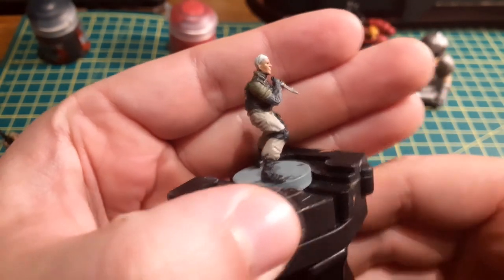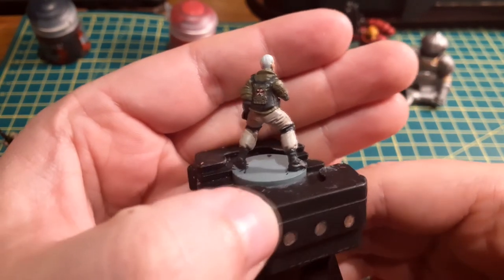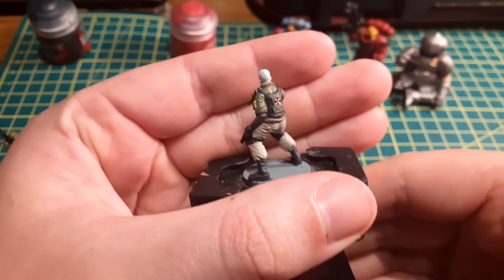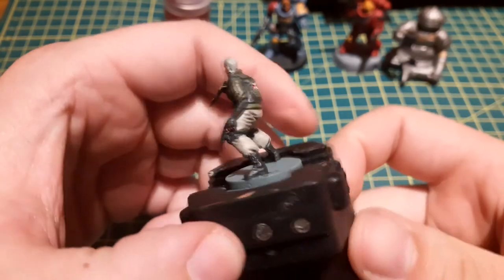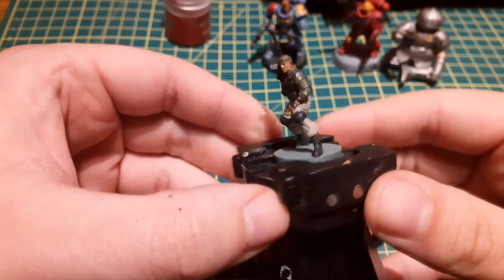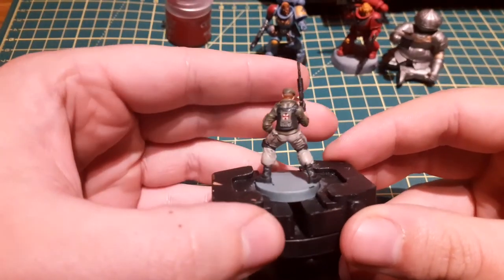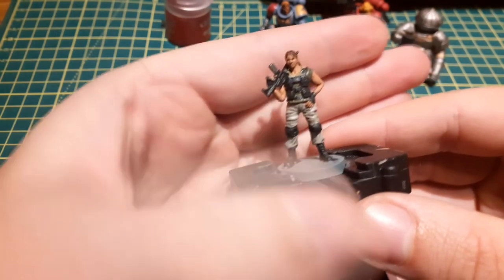With all my messiness and mistakes covered up, it's time to wash the model. This will help get into the recesses and make all the small details of the model pop out just a little bit more. I used Reikland Fleshshade for their skin and Nuln Oil for everything else, however I tried to apply it very sparingly on the trousers, really trying only to get it into the creases and folds.